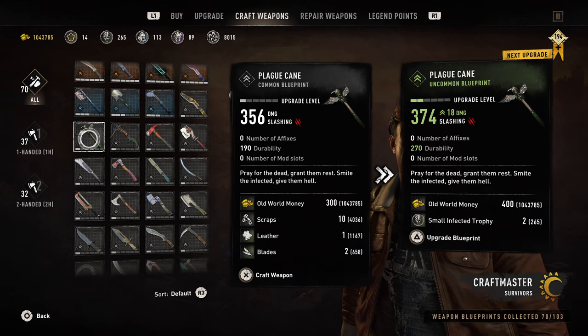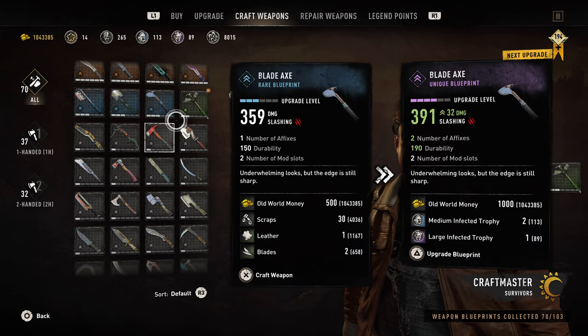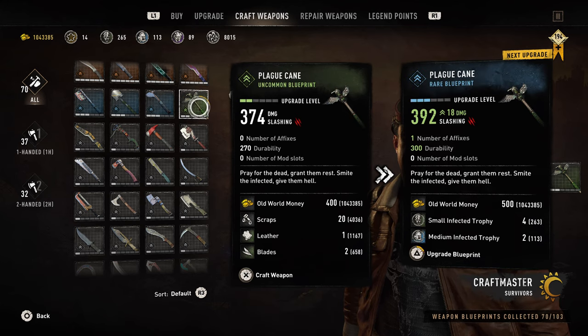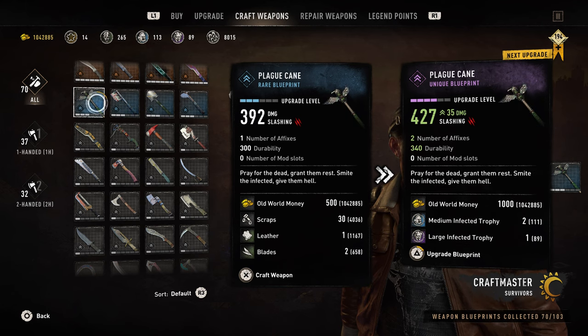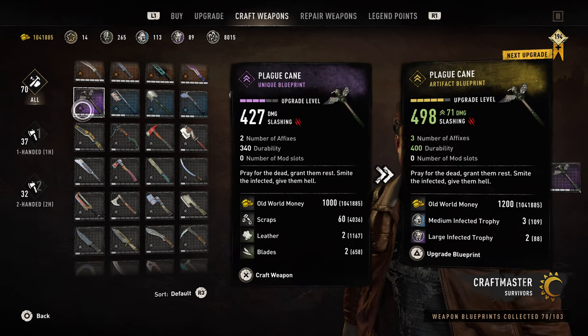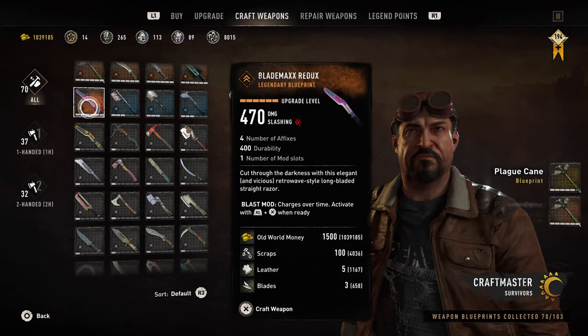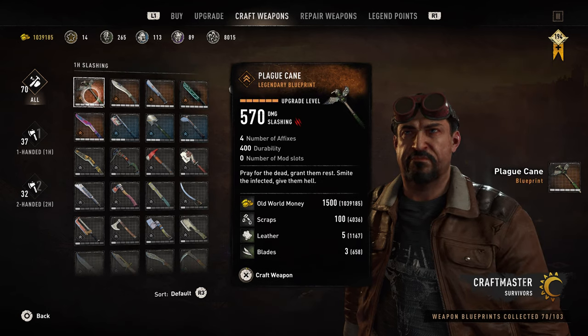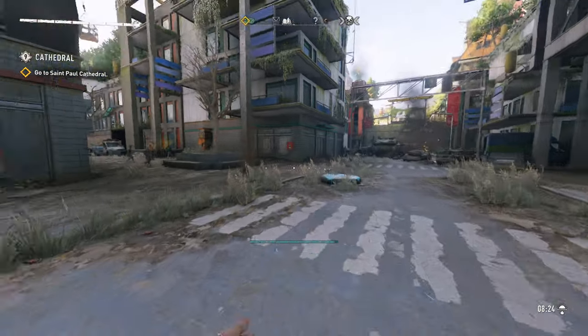Now onto the Plague Cane. This is what it looks like when you don't upgrade it — just the basic blueprint, what it'll cost, and this is what it'll cost you to fully upgrade it. You can look on screen and write it down. It is a one-handed axe weapon, which I like using, but I also love mod slots because they increase the damage, give you some abilities, and help you fight off crowds. Since this has zero mod slots, I wouldn't really recommend it.